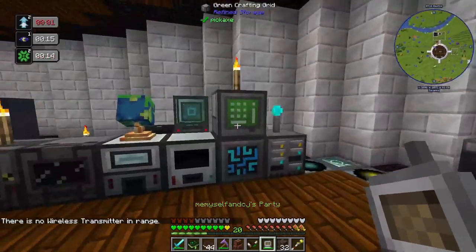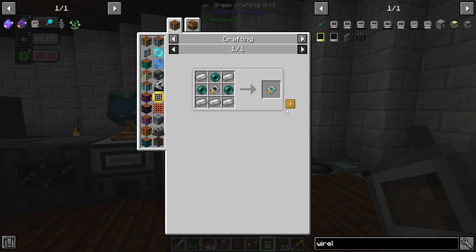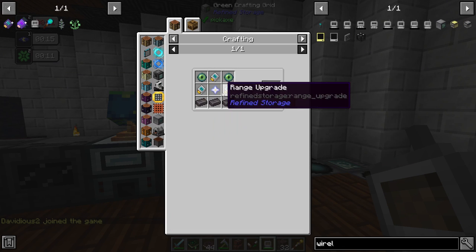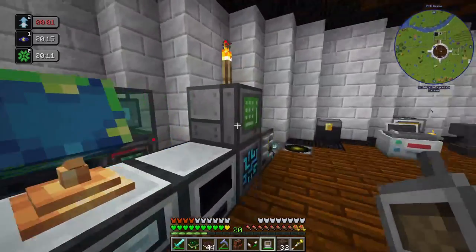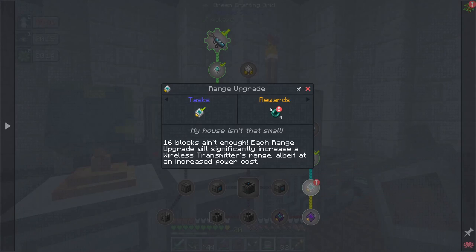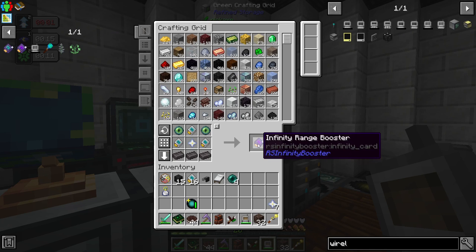First things first, we need to make an infinity booster range upgrade. We're going to need some range upgrades, some quartz enriched iron. Let's go ahead and complete these quests in case we get something we already have. That gives us the importer. We only need one of these infinity booster range upgrades to throw in.